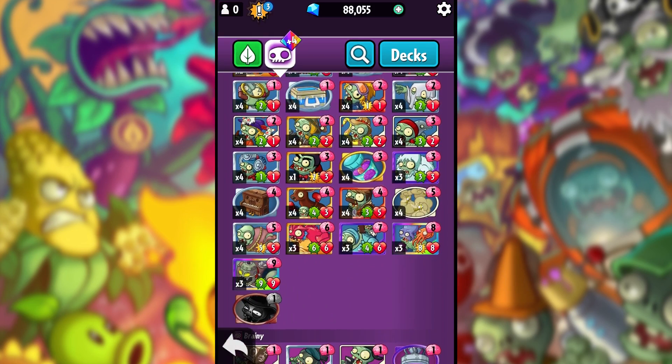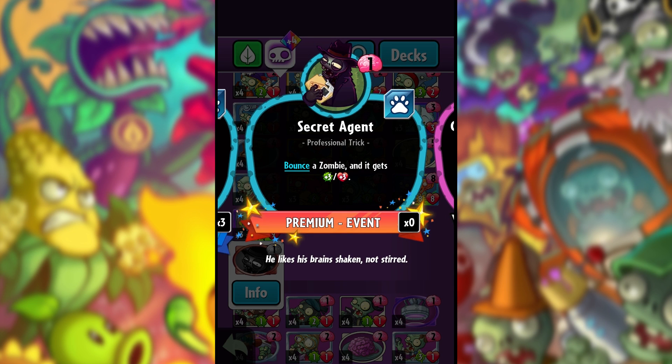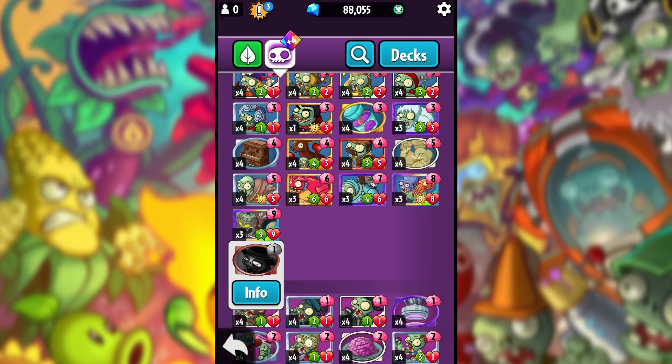On the zombie side, the Secret Agent card bounces a zombie and gives three attack and three health. People were getting this from the Chemist and things like that, and once you bounced the zombie it was only buffing them by two attack and two health. That bug has also been fixed.